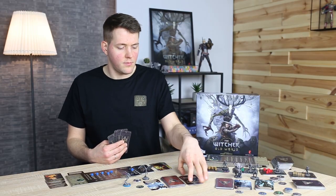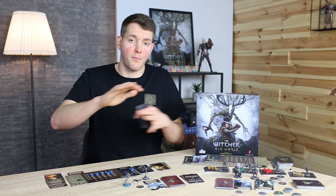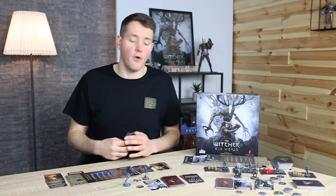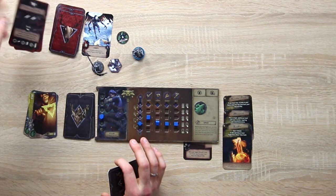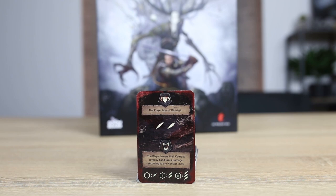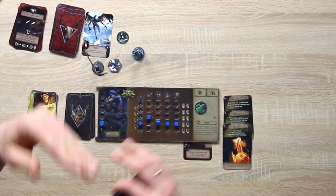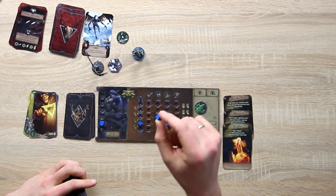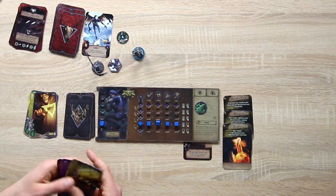The harpy has now taken one damage. If there were three players, the third one would choose whether the harpy charges or bites, so all players are involved. This time it bites me — and it's a special attack. It only inflicts one damage so I lose the shield I had regained, but it also lowers my combat level, causing me to lose an attribute, which hurts a lot.